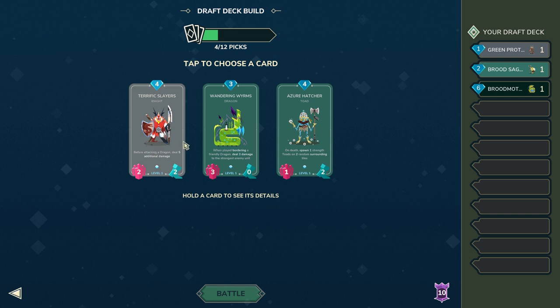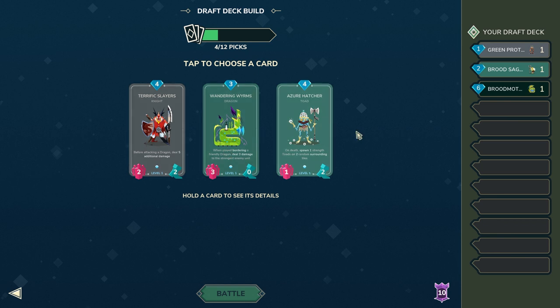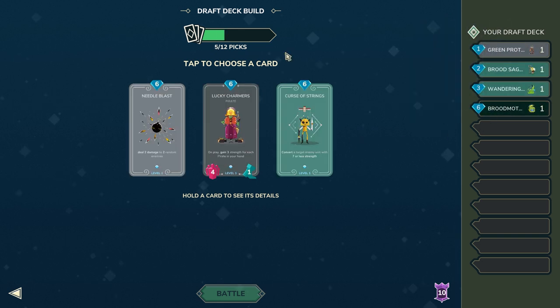On the other hand, I could take Wandering Worms because I do have one dragon — the legendary of course — and it's the cheapest option here. I don't think Azure Hatcher is all that great; it is good if you're running butchers, but I obviously didn't get that option yet. So I think I'll settle overall for Wandering Worms. We also have a triple-six option here.